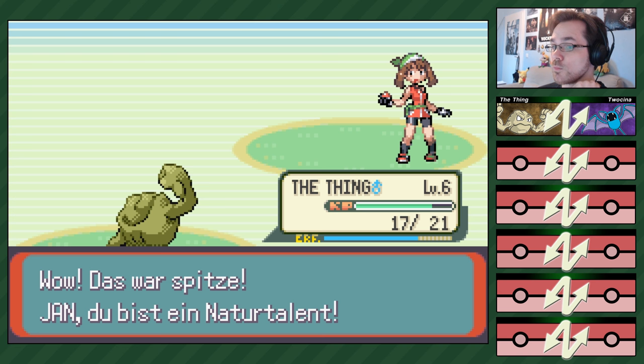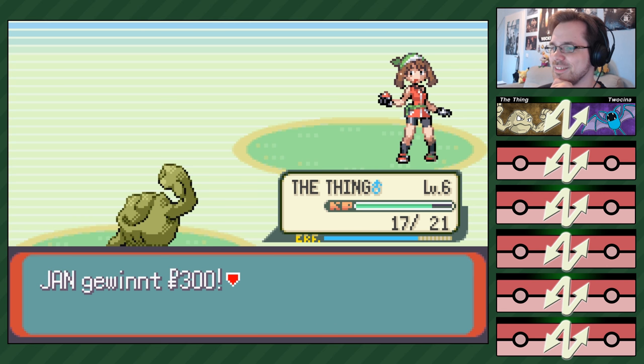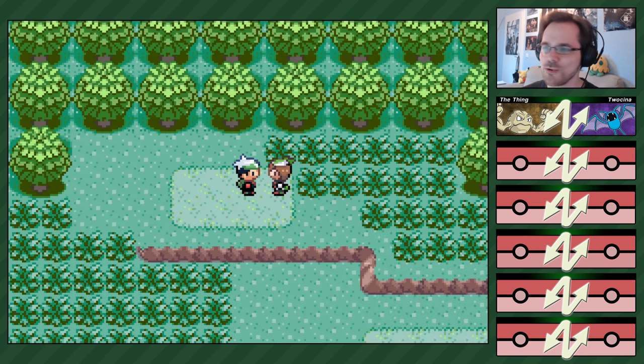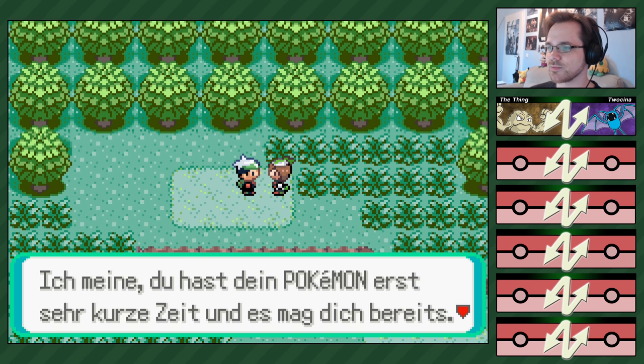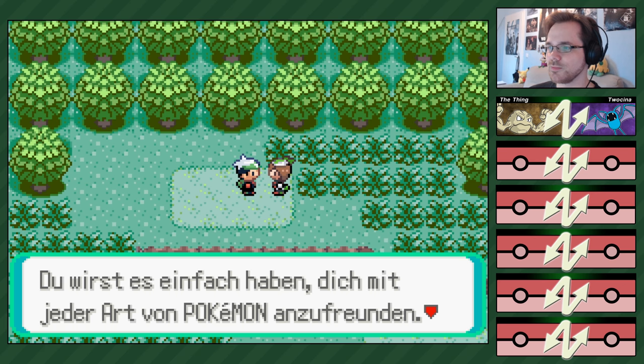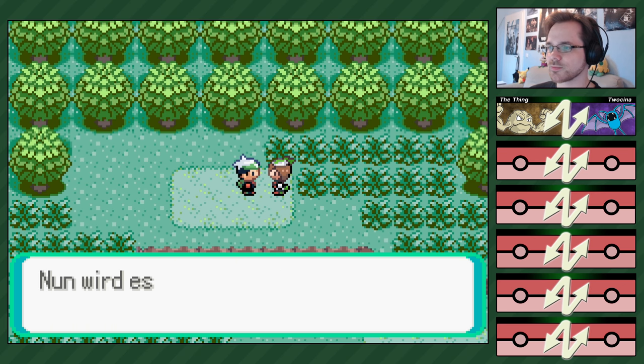Ganz viel Money, Money ohne Ende. Ich weiß jetzt, warum mein Vater dich ausgesucht hat. Du hast dein Pokémon in kurzer Zeit gemocht – du wirst es einfach haben, dich mit jeder Art von Pokémon anzufreunden. Nun wird es aber Zeit, ins Labor zu gehen. Und wieder sagt uns jemand, was wir zu tun haben. Unsere Rolle in dieser Welt ist einfach: gehorche oder stirb.